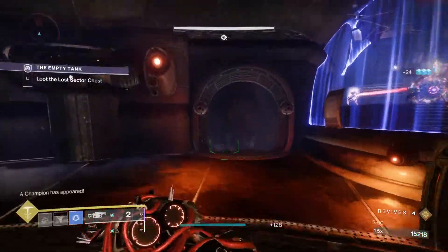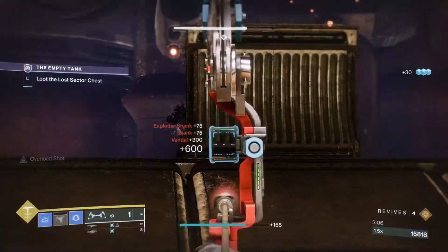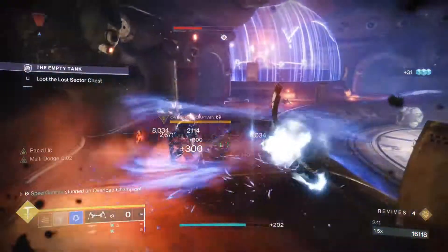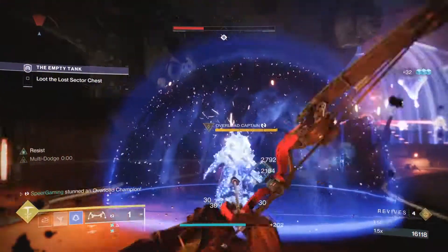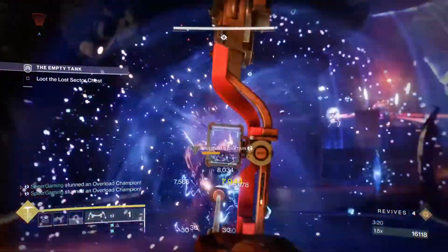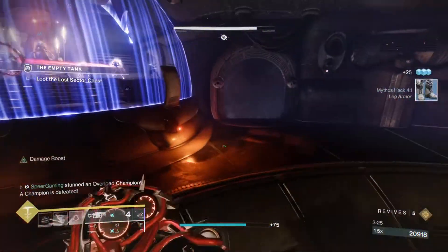The Lost Sectors rotate daily, so if you get stuck on one, you could just wait four days for that exotic reward to come back around in the rotation and give it a try on a different Lost Sector. Bungie added on the Director all the information you need to know for the Lost Sector that day: it lists what modifiers there will be, what Champions you have to take care of, what type of burn, what Elemental Shields there are, the recommended power, and of course the rewards. To farm for exotics, just open up the Director, check out the map on the Moon, Dreaming City, or Europa, and you will find the Legendary Lost Sector for that day.